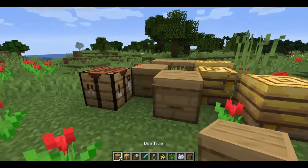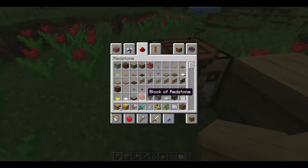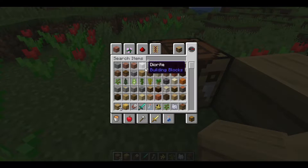The bee's hive is actually craftable. To craft a bee's hive, you'll need six oak planks and three pieces of honeycomb. I'll show you how to get honeycomb in a few minutes.